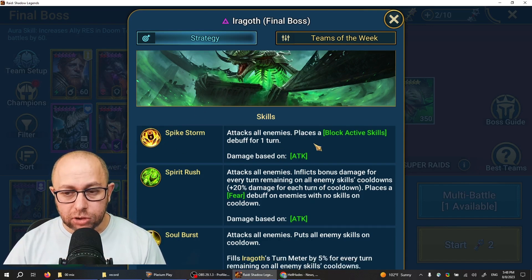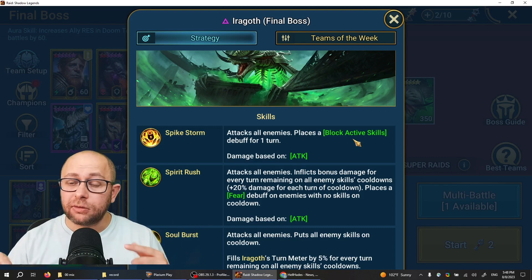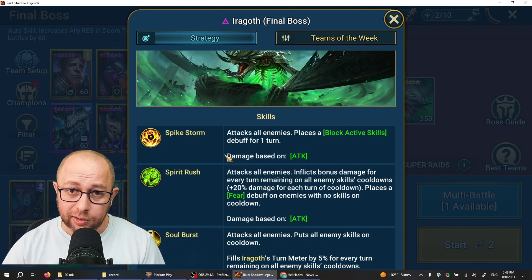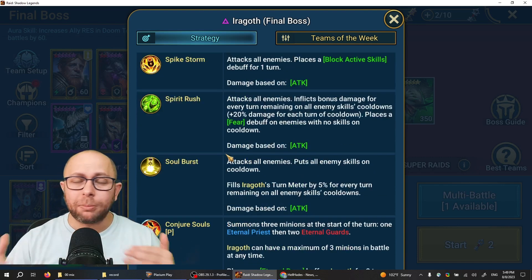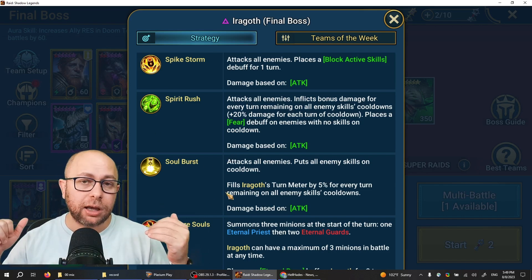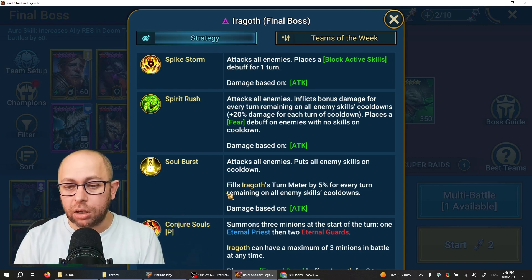That boss does two important things to your team. It starts with a skill that basically puts block active skills for one turn on all of your champs, so they can only do their A1s — unless they are cleansed, or if they have block buffs up before the boss uses that skill. That's what he starts with. Then during the fight — I won't go through the complex mechanics — he spawns three minions, and when the boss consumes one of them, it puts all of your skills for the whole team on cooldown.